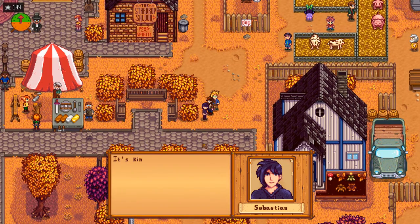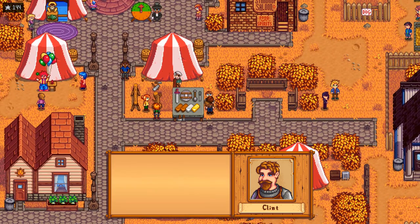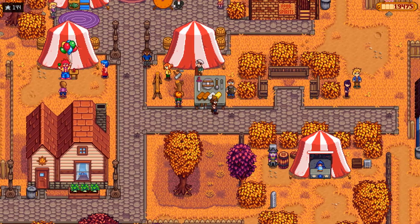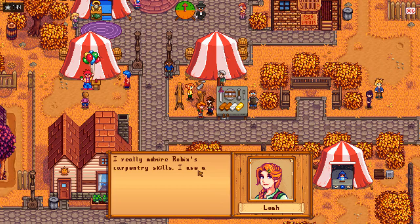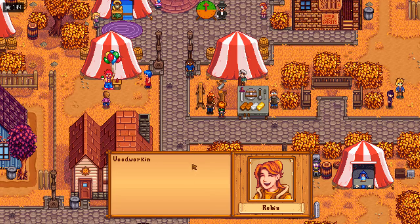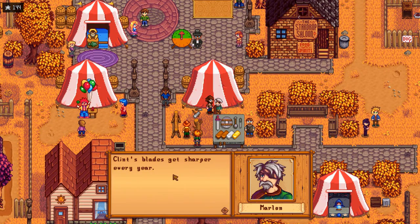'Hey Noru, having a good time?' It's not bad. It's kind of hectic today - I'm just going to hang out here for a while. Smoking. 'I complain about my job sometimes, but I do take pride in my work. These are some of my finest pieces - I hope you like them.' Why isn't he in the Grange display? That seems weird. 'I really admire Robin's carpentry skills. I use a lot of the same techniques in my own line of work. Woodworking is an ancient tradition that I'm very proud to be a part of.' Clint's blades get sharper every year. So do his prices.